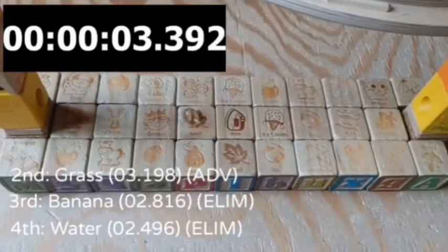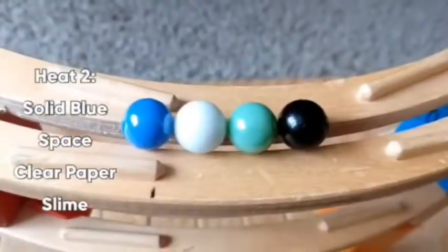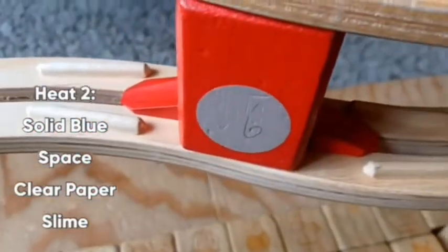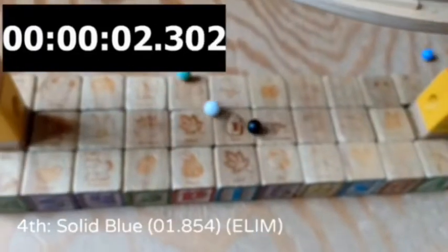We'll have our first heat up. Water Banana fell off the course early, and Grass Two was second — that's the winner with the orange. Now let's try the solid colors.